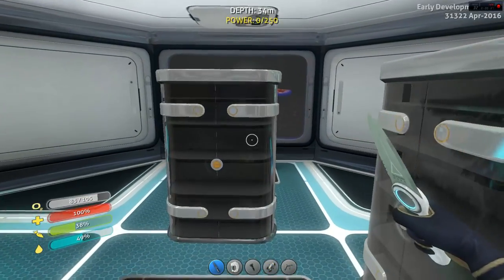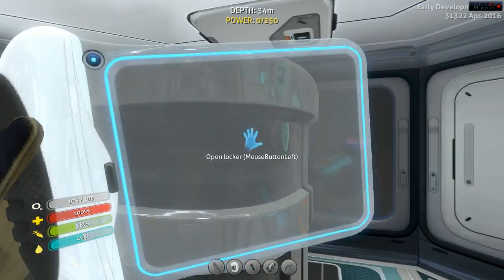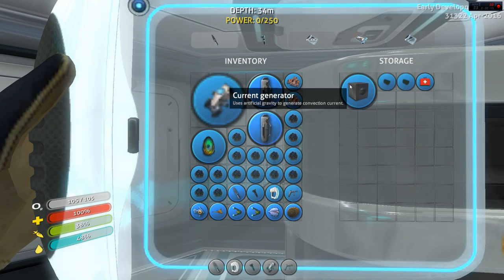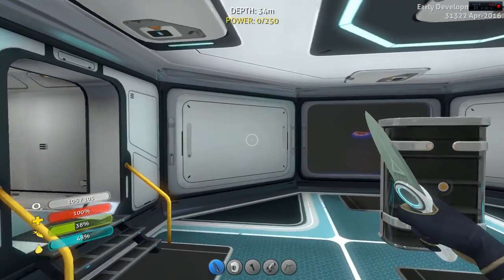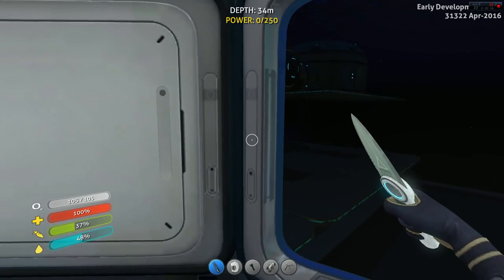Alright, so I come in here, and I got my lockers all set up nicely, so I have all my raw materials in here. And I have all my man-made materials in here. This thing... I need this real quick. And that's actually really helpful — it helps push crap around. There's my fabricator. I have no power right now, because I was a douche trying to cook fish.